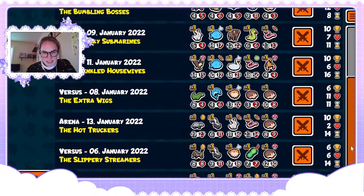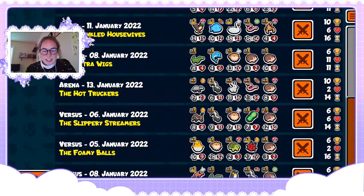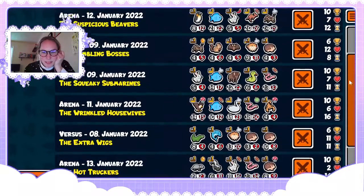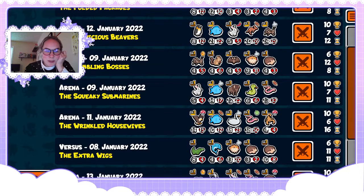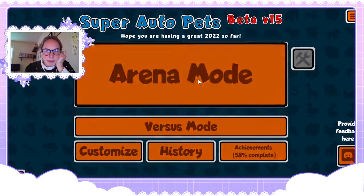This was another good one — we had the level two hatching chick. The level three kangaroo was pretty good too. I really like this hall of fame and I've really been loving scorpions with one-ups on them. I've been trying to get a big scorpion, so we'll see if we can do that today.